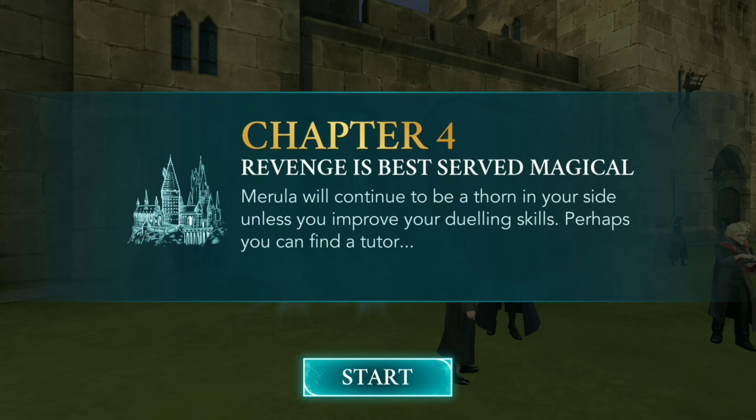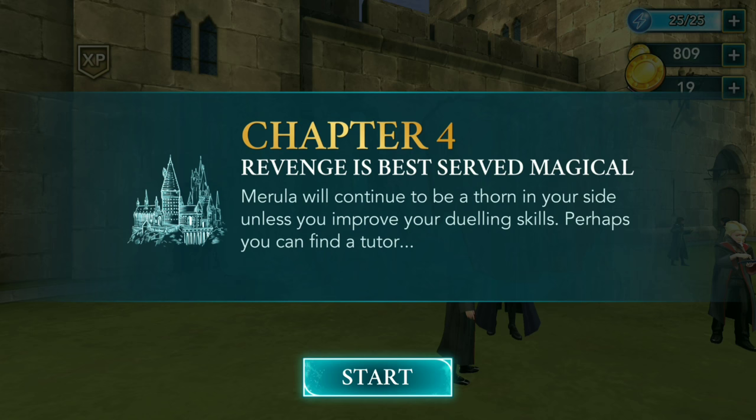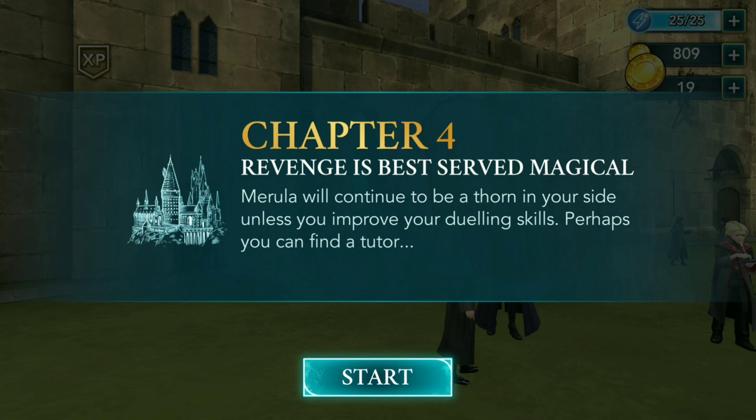Collect that — Chapter 3 complete! Dealing with trouble. Collect the experience and the gold coins. So there you go guys, Chapter 3 complete — we've learned how to summon a broom. Chapter 4: Revenge is best served magical. Marula will continue to be a thorn in your side unless you improve your dueling skills — perhaps you can find a tutor. Just a quick little episode on Chapter 3 of Hogwarts Mystery. Next episode I'll do Chapter 4 and we'll see if we can complete it. Thanks so much for watching guys — until the next episode, bye-bye!